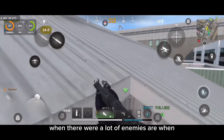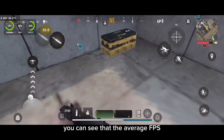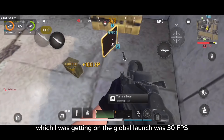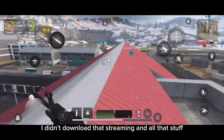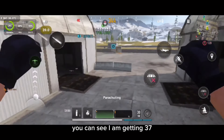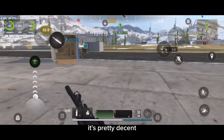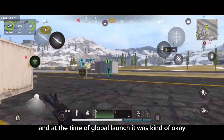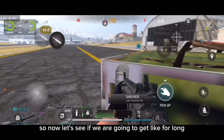It only frame dropped a lot when there were a lot of enemies or when my device was heating. Every FPS I was getting on the global launch was around 30 FPS. The graphics look blurry because at that time I didn't download the streaming assets, but the frame rates were still high — I was getting 37 to 40 FPS. So it was pretty decent, and at the time of the global launch it was kind of playable.